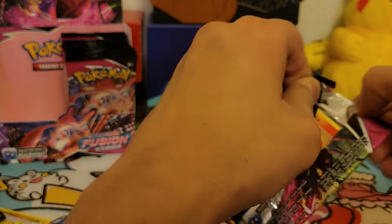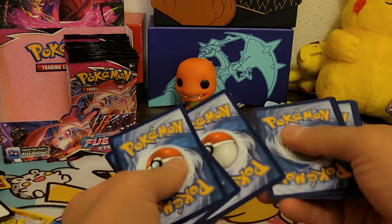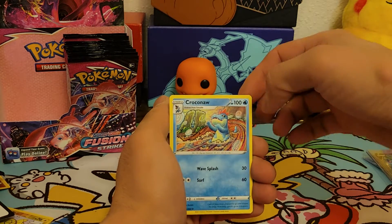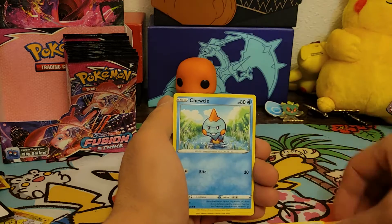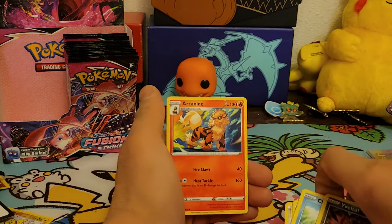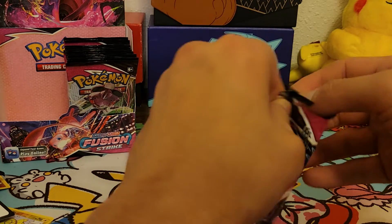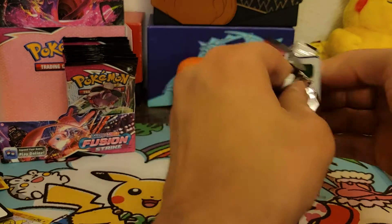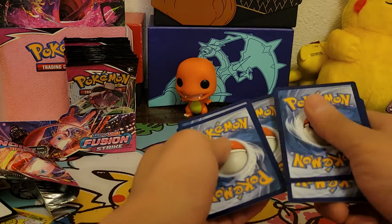Gengar — code card — something in the back. Water energy, Cross Switcher, Croconaw, Excadrill, Slugma, Skitty, Phanpy, Chewtle, Wailmer, Yveltal, and Arcanine non-holo rare. My kids have been sick all week and I'm trying not to get sick — there's a chance I may get sick. I thought I wasn't gonna get sick but I've been feeling a little under the weather. For the most part not too bad though.